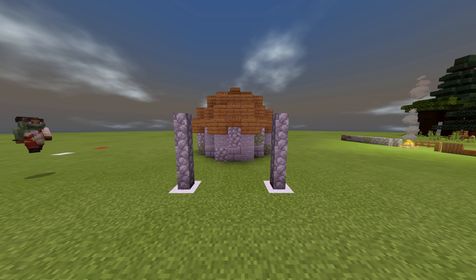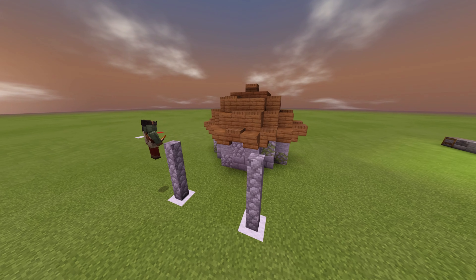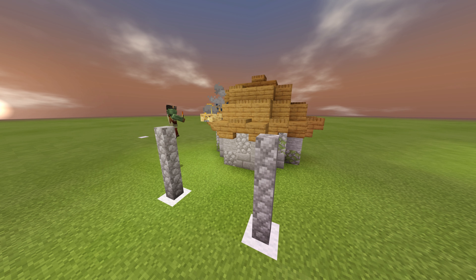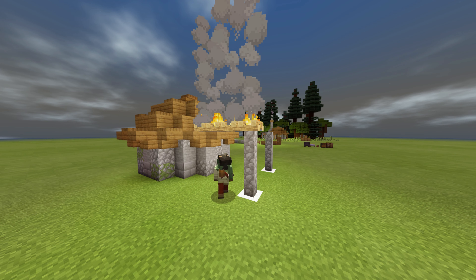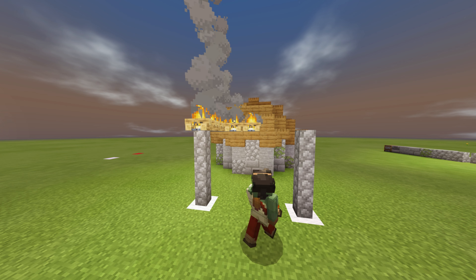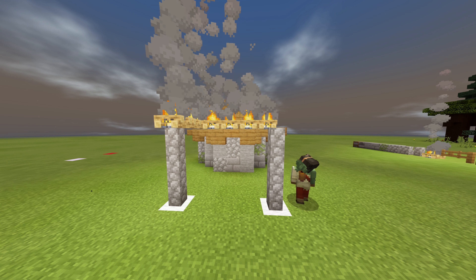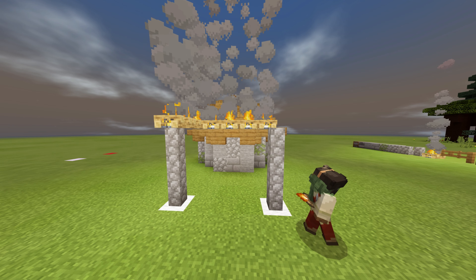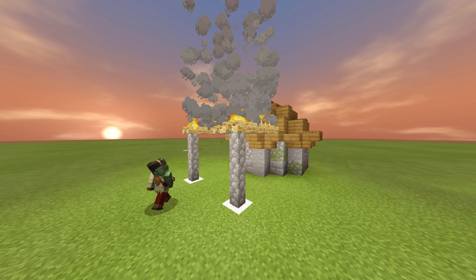After you've placed cobblestone walls going 3 high, grab your campfire and place it in a formation like this so that it connects to the wall. You should have 3 in the middle and then one outside, connecting to one corner piece. Then you may fill it in.